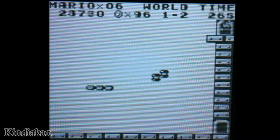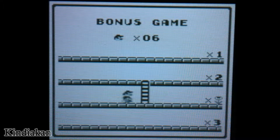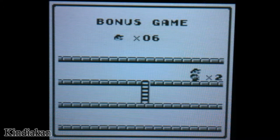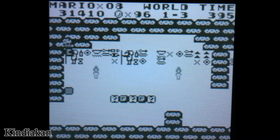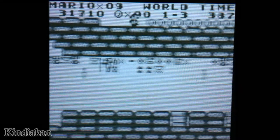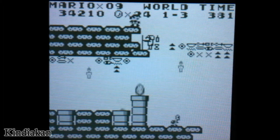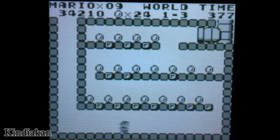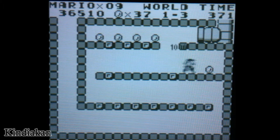Now you want size here. If you're small, you want size. If you're big, you want lives. This requires a lot of size in order to reach the most profitable regions. The first area does not require that, but the next one does. Thankfully, there's a size-up over here. If you already have size, you get a super ball flower instead.